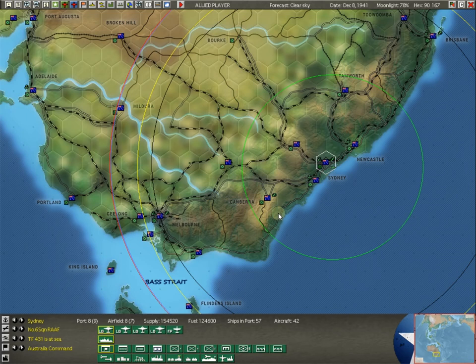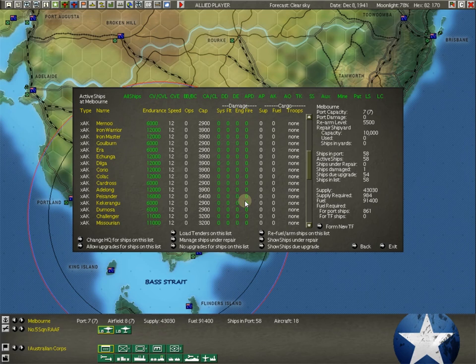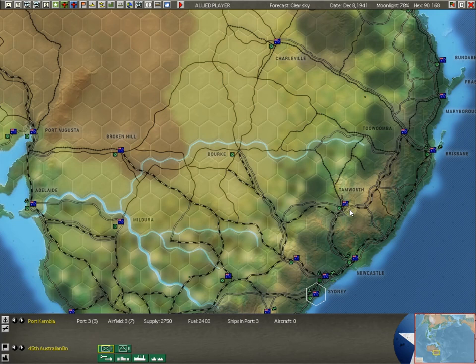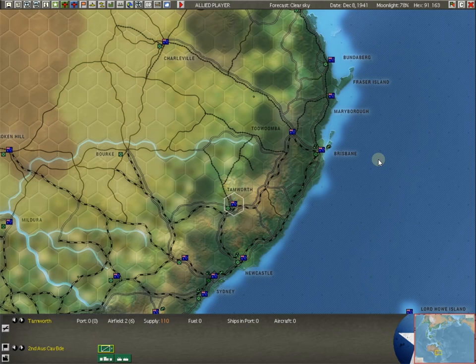So generally speaking, if you see the anchor, you want to figure out what's going on with those ships. The anchor will always appear to the top left of a base icon. Here at Melbourne there's an anchor — let's click on that. We've got a bunch of ships that are not in task forces, just sitting at anchor in port. At Port Kimbla we can also click on the anchor on the map — we've got three ships here that are not in task forces. If a base like Tamworth isn't on the coast, obviously you won't have ships at anchor.